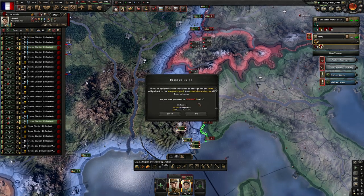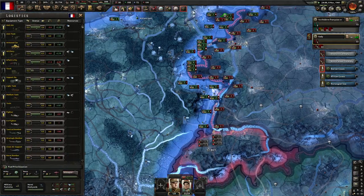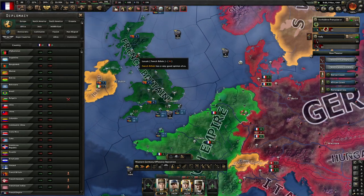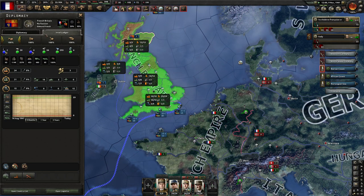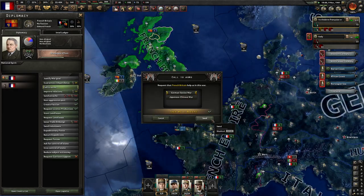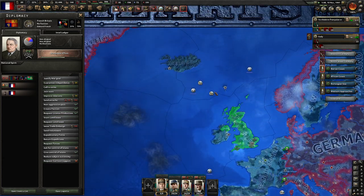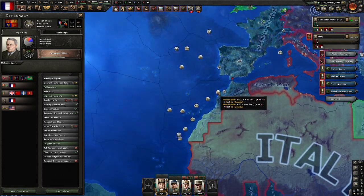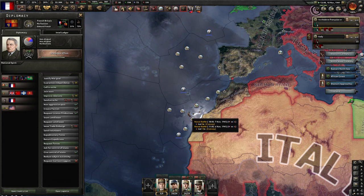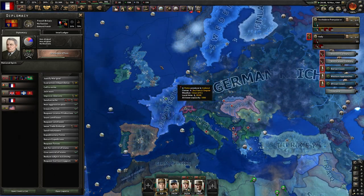I'm going to delete these extra divisions, which will give us about 1,000 infantry equipment — because we're short. Now we're only short 6,000, which is still a lot. I'm also going to call Britain into the war. They only have 400,000 men, but honestly that's fine — let's just call them in. We can see now we're sinking convoys everywhere — this is great. These are convoys being sunk everywhere, very nice. We hope these are troop ships, but even if it's just resources, that is still good for us. They're losing a ton of convoys — this is really going to help our war effort.